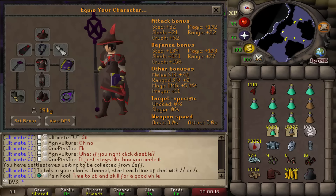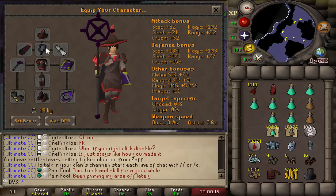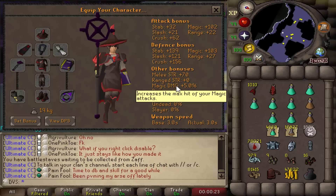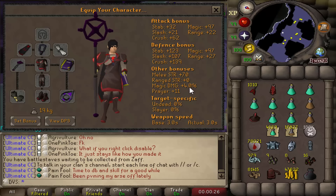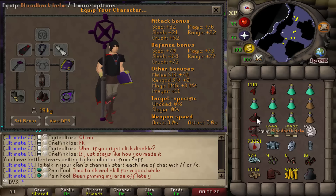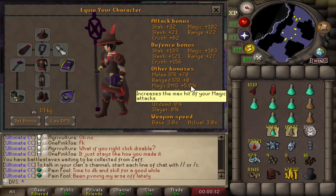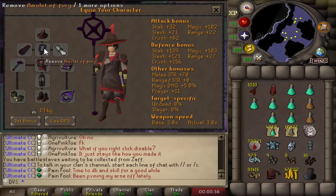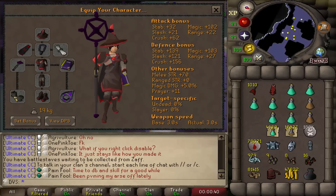This is the setup I'm going with. I was thinking about doing prayer armor but I ended up going with bloodbark because of the recent change to the magic damage percentage. The helm, body, and legs all have plus 1 magic damage. Sadly, I don't have the occult, which would be another plus 5% — that's another thing I lost when I wiped my berserker ring. A bunch of prayer pots and some staminas, and I have a lot of death and blood runes for this.